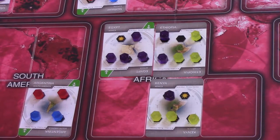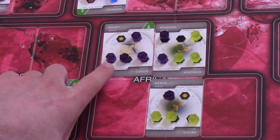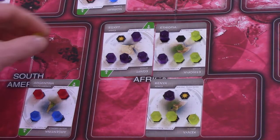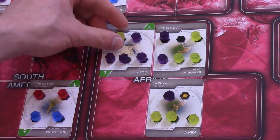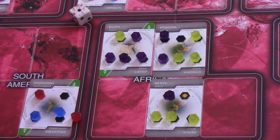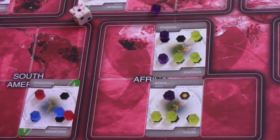Earlier I mentioned doing horrible things with your disease tokens, you know, aside from killing millions of people. Let's look at Purple here. They control Egypt, which has a port. Purple wants to keep Egypt around so they can spread out from there later on, once they've secured the continent. So on your turn, you fill the last city slot with your token, meaning that on Purple's next turn, they have to roll the death dice, and potentially kill off their only way out to infect the world. Who's a clever little bacteria? You are!